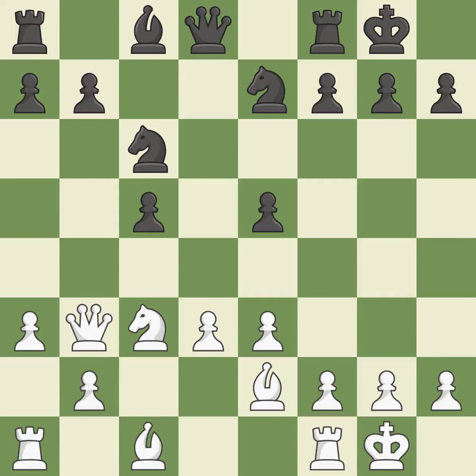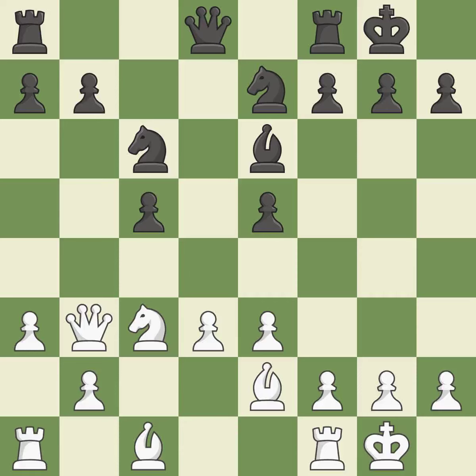This misses an opportunity to threaten winning a pawn. This allows the opponent to develop a piece while also winning a tempo on the queen — an inaccuracy. This wins a tempo on the queen while developing a piece — ideal. This move puts the queen on a safer square — best. A rook enters the action after developing outside of its starting square — ideal.